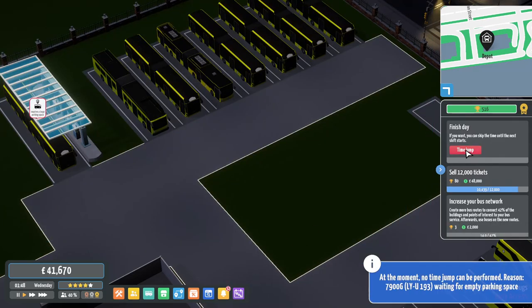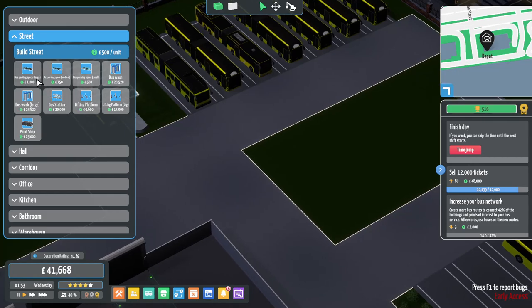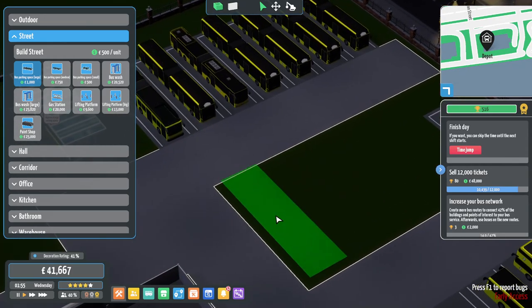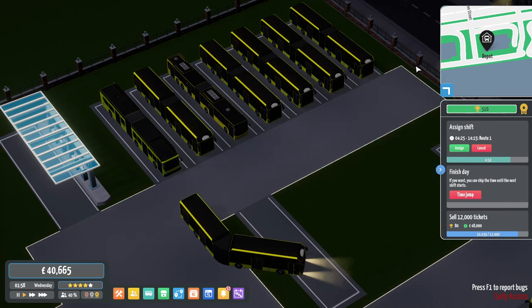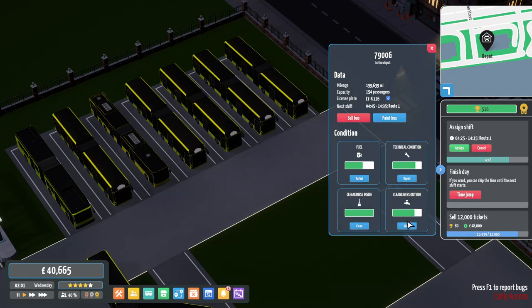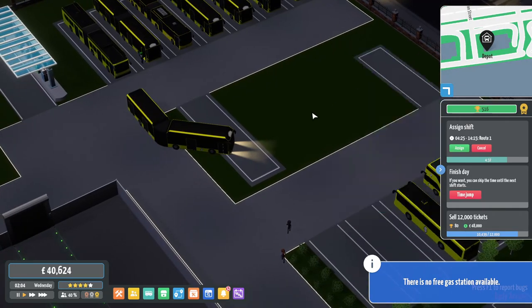Everything is all done and dusted. I can't time jump because this bus here needs a parking space. I need to move this, but I also need to expand slightly as well. What I might do for now is street parking - we'll get a large one here and I can flip it on this side. We need to refuel here, we can't move this bus until we've got a parking spot for it. There's not enough free fueling stations either.